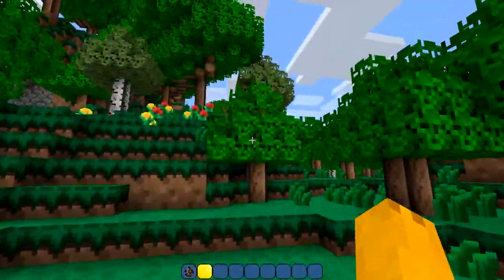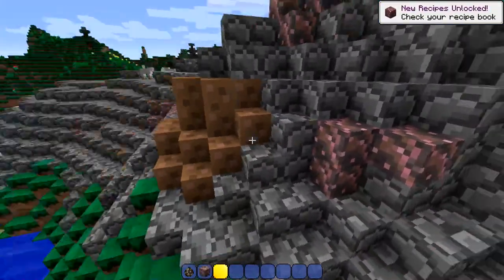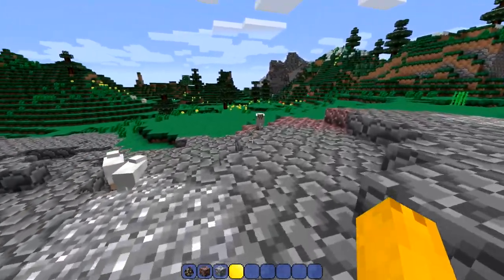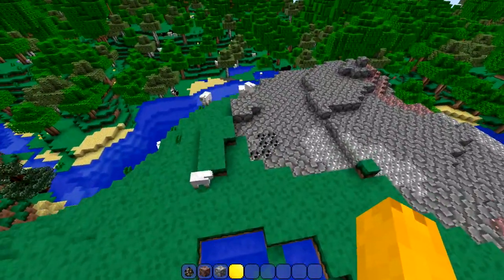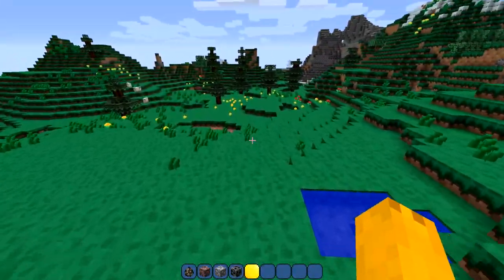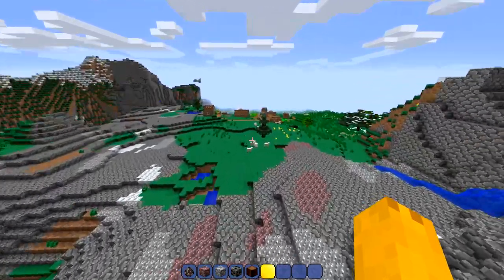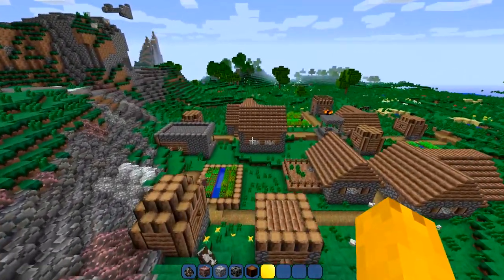Let's explore a couple things that have changed. We got the flowers here, another biome over here. That's granite apparently, and we got dirt, stone — stone looks nice. This is diorite and andesite, so this has to be a fairly recent version if it has andesite, diorite, and granite. We got the coal over here. The coolest things I think are the trees. There's a village over here — let's check that out, then we'll check out the Nether, the End, and the mobs.